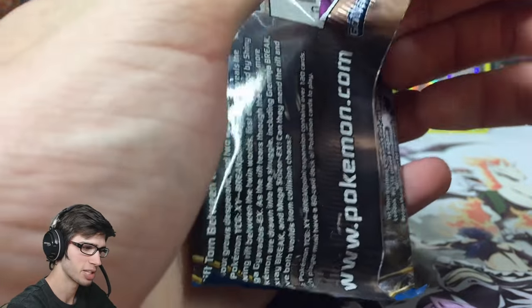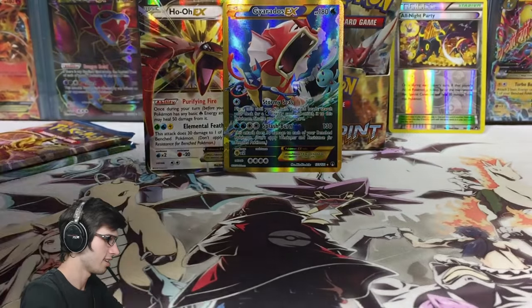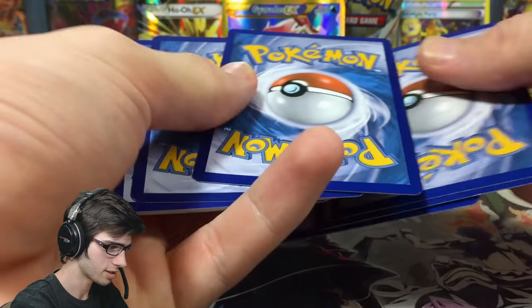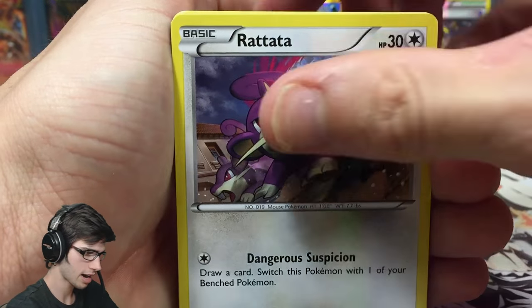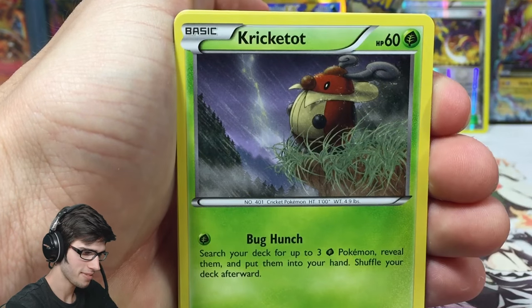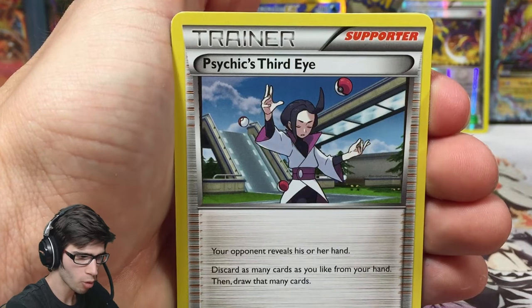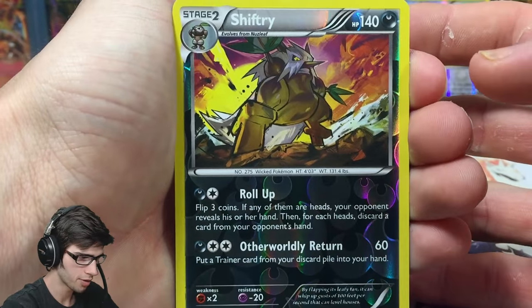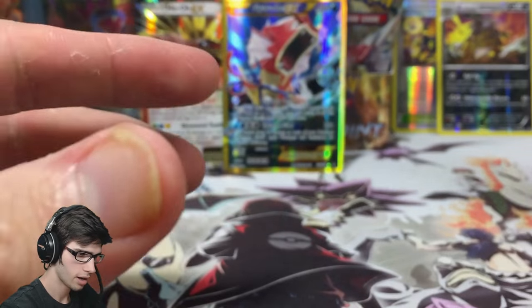Luxury Break pack — three packs to go in this part. I'm a little quiet, just like — what just happened? Two packs to go after this one. We got Rattata, Skorupi, Pancham, Crickettune, Petlil. I'm probably still expecting one more pull in this part to keep the one-in-three pack ratio going. We got a reverse rare Shiftry — not even bad — and a Pangoro regular rare — not even bad.